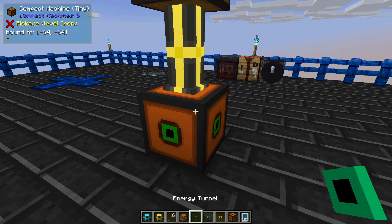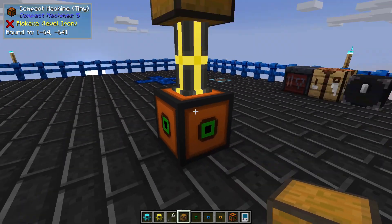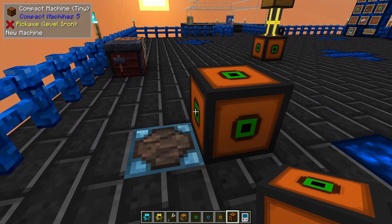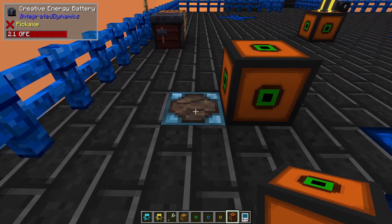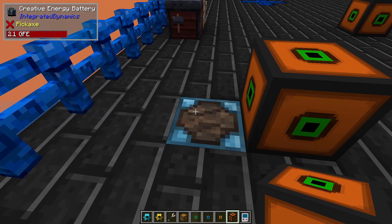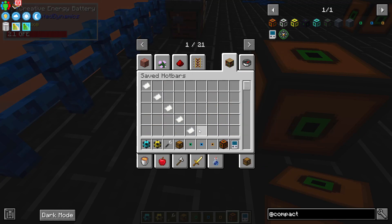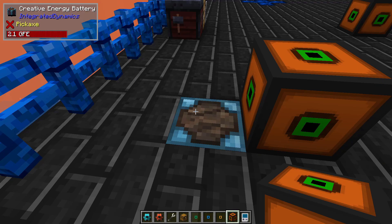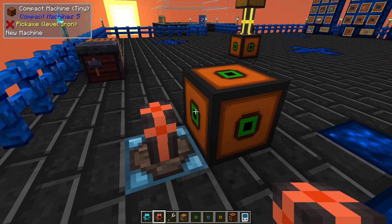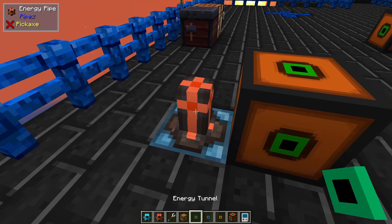Fluid tunnels and energy tunnels work the exact same way. If I wanted power to go into this compact machine — let's say I wanted it to go into a different compact machine — I'm going to set this one down over here. If I wanted energy, because I have a creative energy battery here producing RF and I want that to go inside, I would use an energy tunnel on the inside, but I'm going to need to use an energy pipe to connect it.